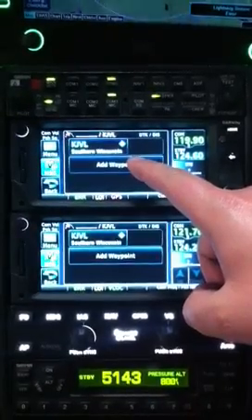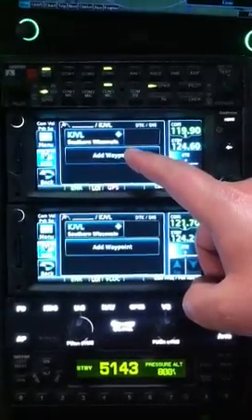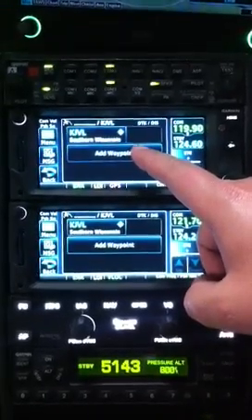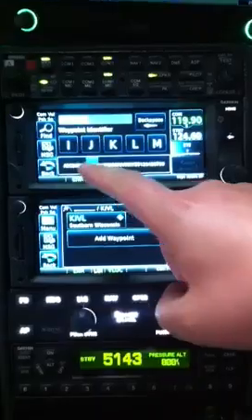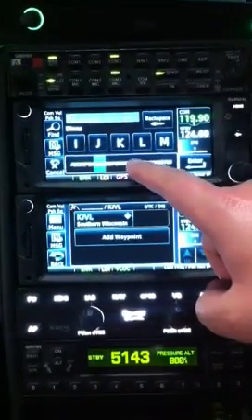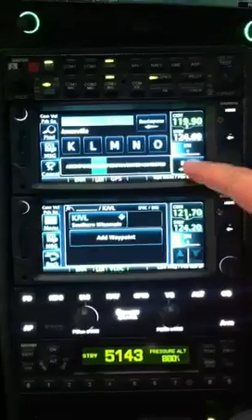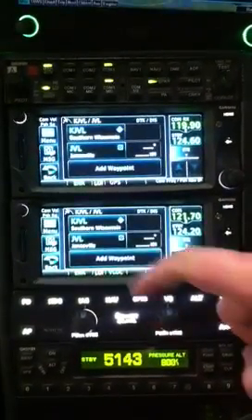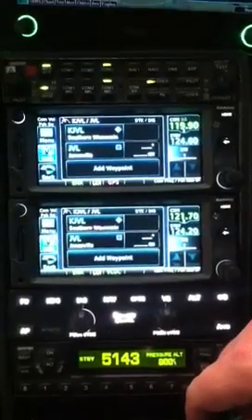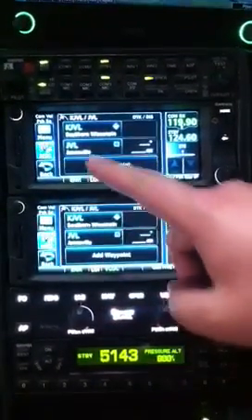Now our clearance was Janesville airport, joined Victor 97 to Crenna, Northbrook Direct. So we're going to add the Janesville VOR. From here we can add Victor 97 — it'll load all the points and fill this in really quickly for us.